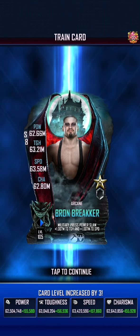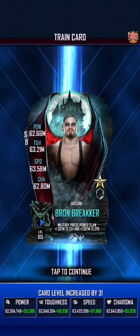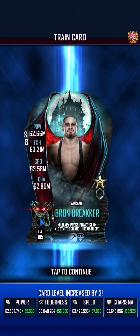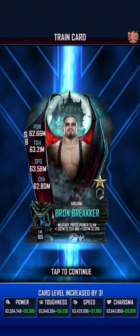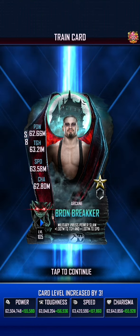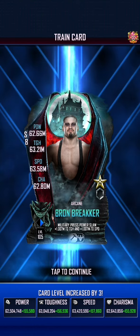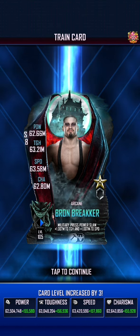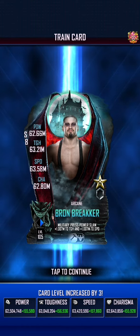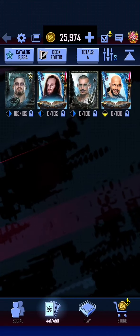The Fusion Shifters at level 105 have on average 62 million across the board: 63.58 million in speed, 63.21 million in toughness, 62.66 million in power, and 62.80 million in charisma. Power is actually the weakest stat with speed being the strongest. Meltzer Presslam increases toughness and speed, and that is a right arrow, so that is very, very strong.